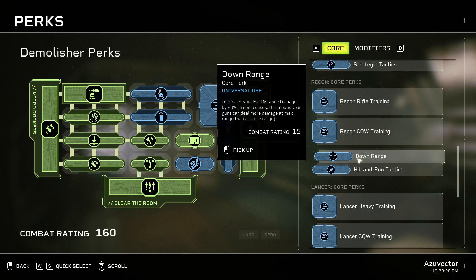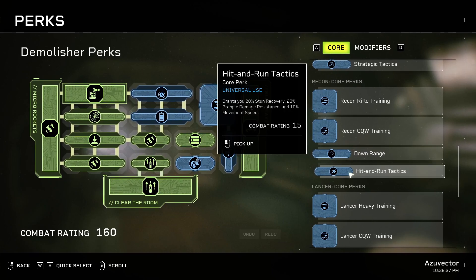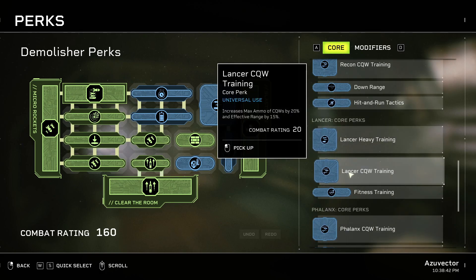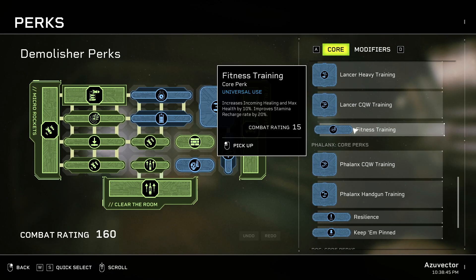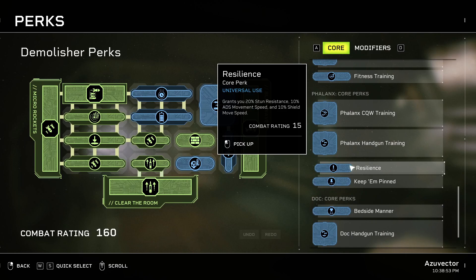Rockets and grenades as physical projectiles in the game do not have falloff — so you fire them way far away and they're doing full damage still. The Downrange perk is not a good choice for them. I'm not using the Astra long range, so I don't care about that either. Run Tactics — wouldn't bother. Fitness Training gives incremental healing and max health — it's an alright perk but not what I'm going for in this build. Resilience gives stun resistance — I wouldn't bother with this one either.